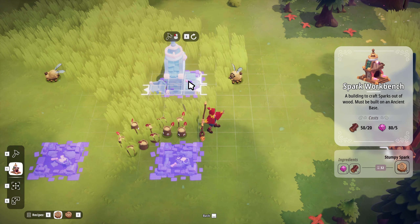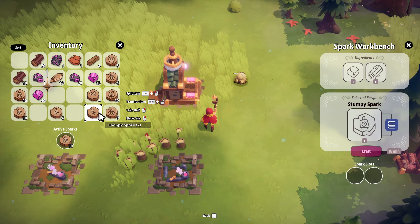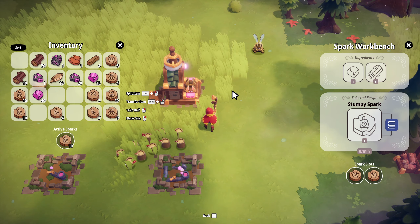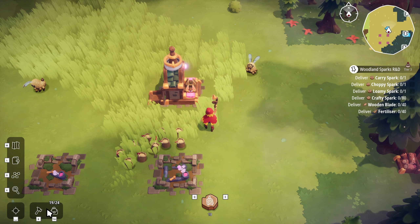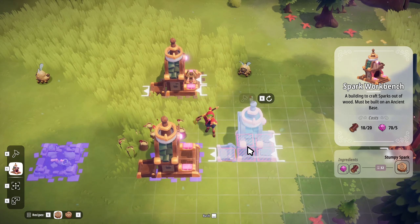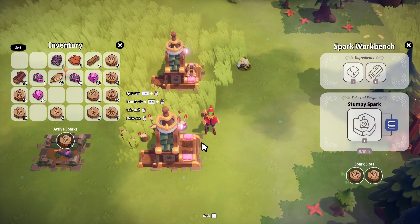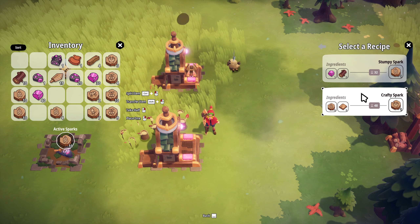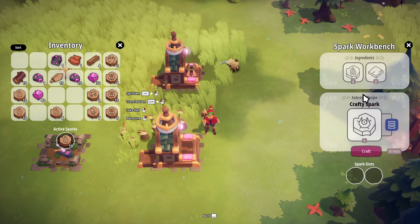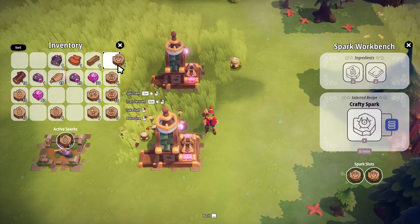Very interesting indeed. How do I want to do this? We're gonna need some crafty guys in here. We're going to want another spark workbench - this one is going to be for Stumpy, perfect. And then this one is going to be for Crafty. That's going to be good. We're going to need a lot of these things, so let's get this started.